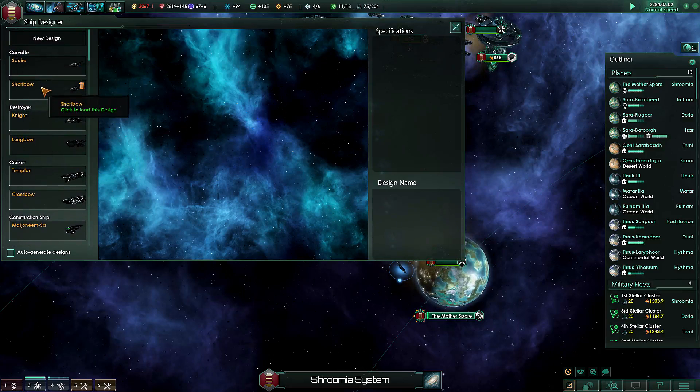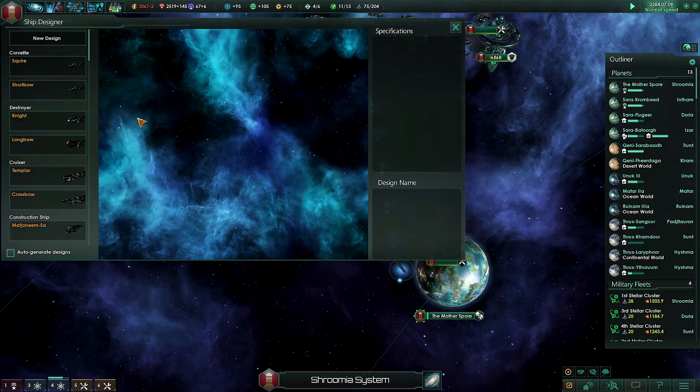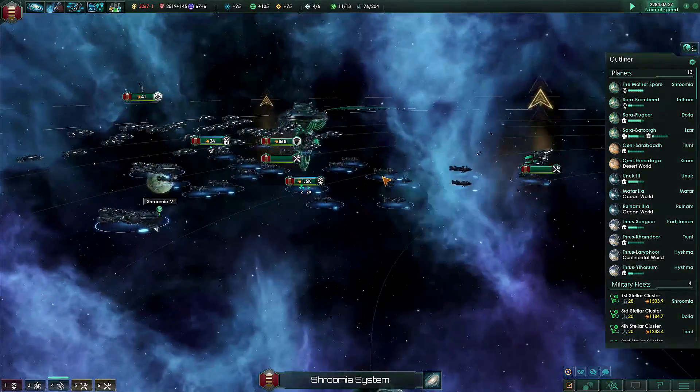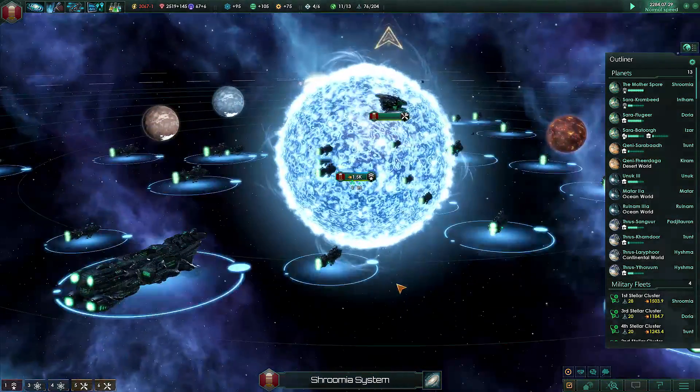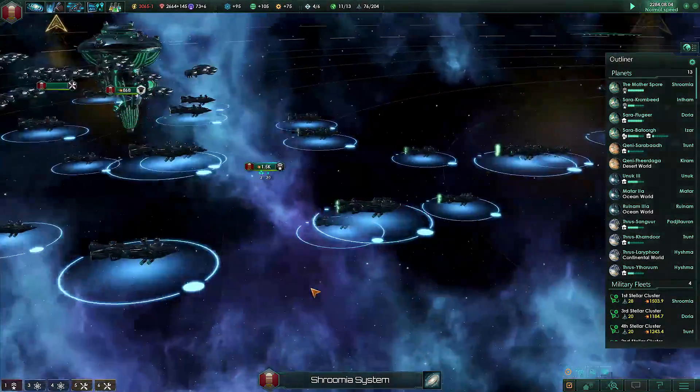We have the corvettes. In other campaigns that I've played, I've taken a liking to naming my ship classes after medieval units and weapons — such as the squire, the shortbow, the knight, the longbow, templar, crossbow, et cetera. So this is what I'm going to name everything from now on. It does fit, I think, since we are a kingdom.